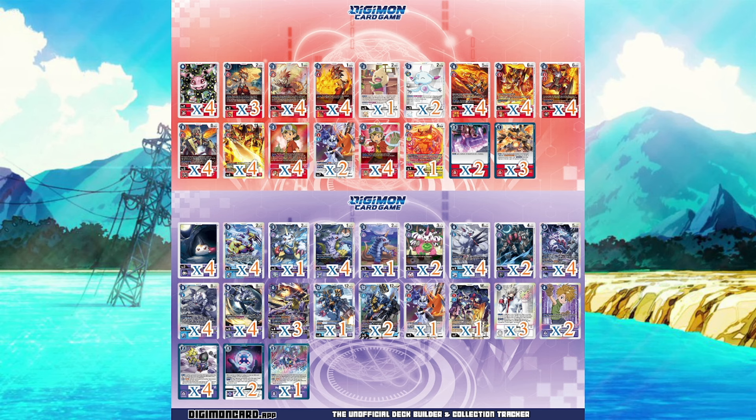If you watched the last video, I was playing Red Hybrid. My list is different now — I'm trying out the two Utas, I took out one of the Vocals. As of right now it feels good, but I do think I'll change out the Geo Gray and add another Atomic Inferno. While Geo Gray does let me grab a tamer from security, I'd rather not use that effect because by recovering I could be putting important pieces — typically my level fours — into security, so Geo Gray is kind of counterproductive in Red Hybrid.